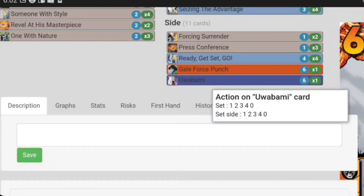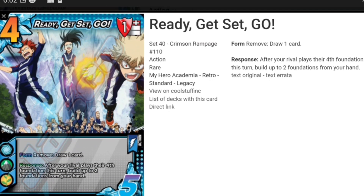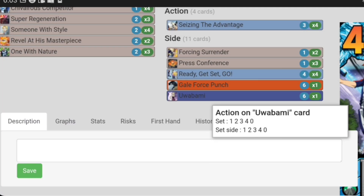Gale Force Punch — yeah, that's not in the sideboard, that was just an idea, and it is a good attack don't get me wrong. Four Ready Set Go — this card is amazing against seven-handers. You side this in against a seven-hander: you're forcing them to either go down to three foundations or you get two foundations for free. That's kind of insane, and its form is really good too — it's a really good high block. After your rival plays their fourth foundation, build two foundations from your hand. Most seven-handers know you're siding in Ready Set Go in game two, so you just make them play slower, which is amazing. If you can play Ready Set Go in any seven-hander deck in the sideboard, do it — because seven-handers kill people.